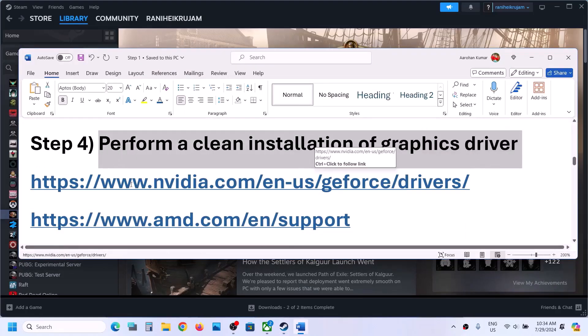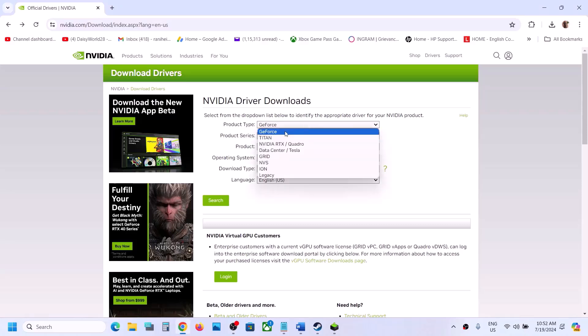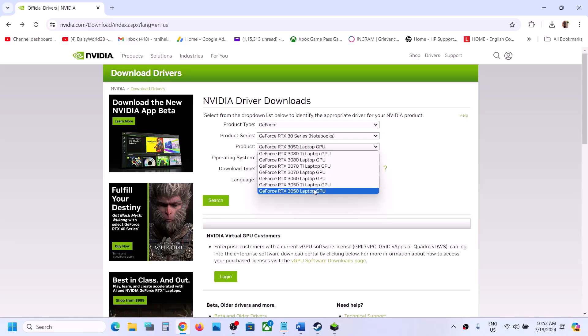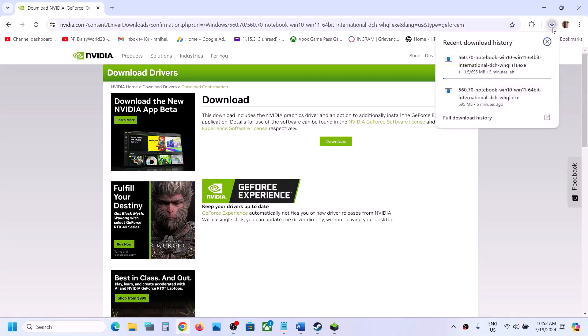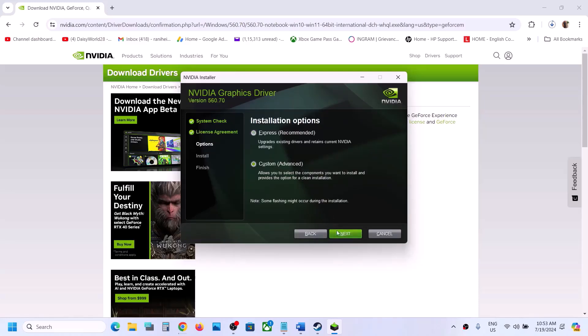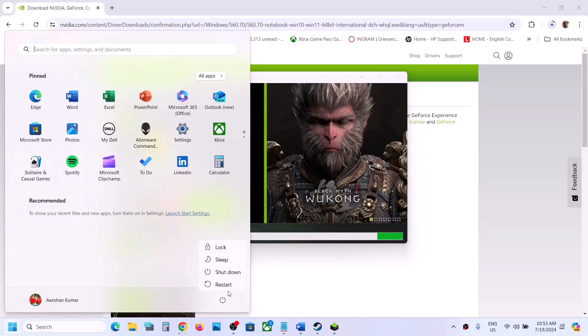The next step is to perform a clean installation of your graphics driver. If you have an Nvidia card go to the Nvidia website; if you have an AMD card go to the AMD website. On the Nvidia website, select your product type — for example GeForce — then select your product series and graphic card, and select the right operating system. Click Search, then Download. Once the download is complete, run the exe file, click Agree and Continue, select Custom installation, click Next, and make sure to check the box which says Perform a Clean Installation. Click Next and let the installation complete, then restart your computer and launch the game.